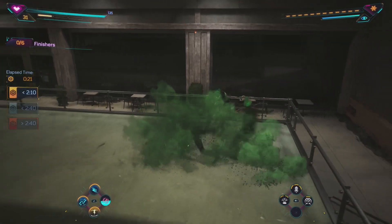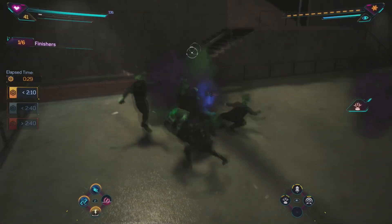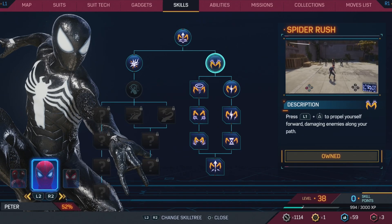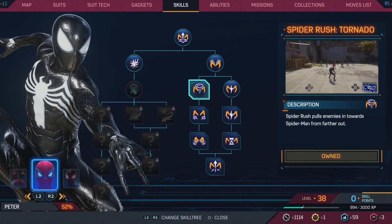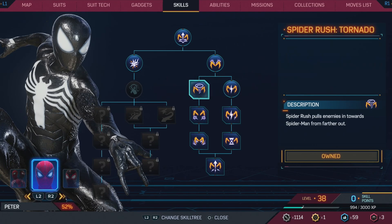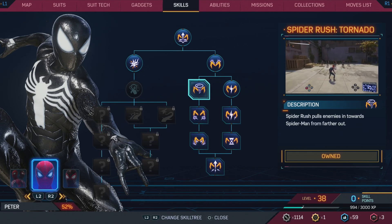Now let's go to skills. Skills are kind of tough because the game walks you through them. For Peter, start by going right first to get Spider Rush — that's very, very important. Then I'd go left, because going right gets you the shock ability which is fine, but I prefer grouping enemies. Spider Rush Tornado and Spider Rush Express Webbing are the two I would say are very, very good and the ones I use most.